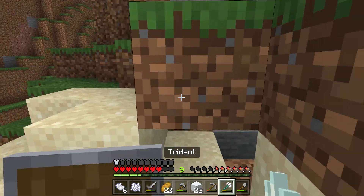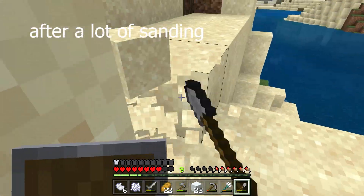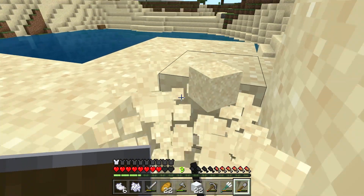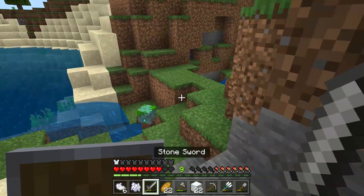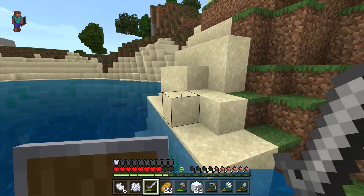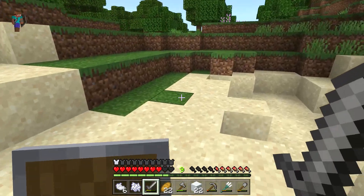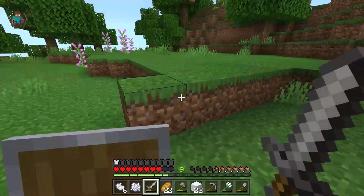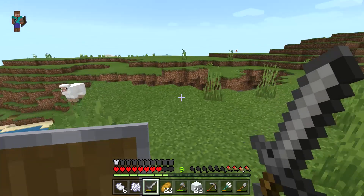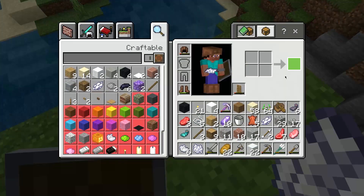We need more sand. All right, we've got sand. I'll just get a bit more — there we have sand. Next ingredient: gravel. And then that's it, well I also have to take all of the concrete powder and make it. I hope I don't get lots of flint while getting the gravel because this is the only time I don't want flint.